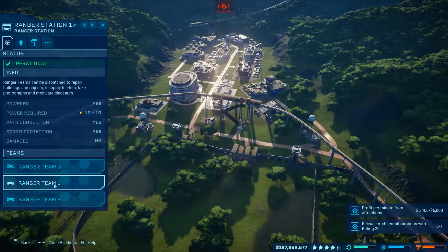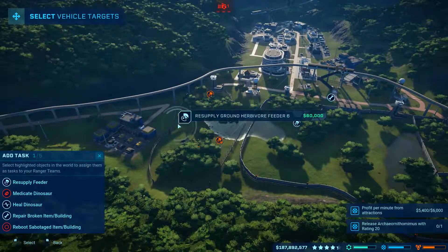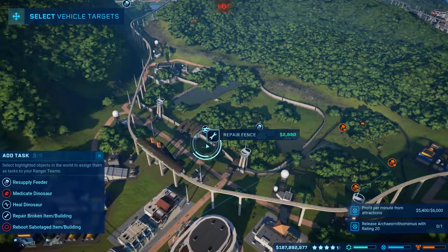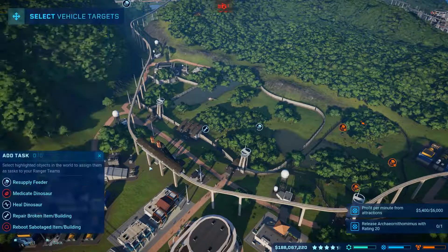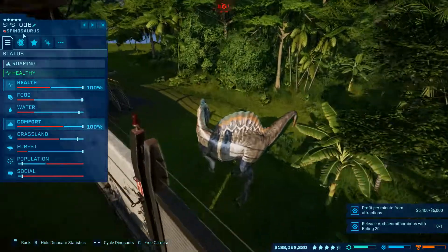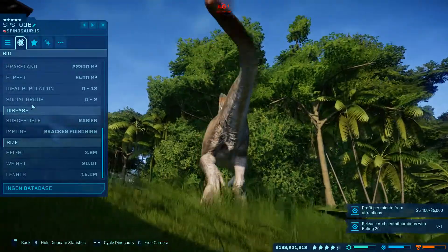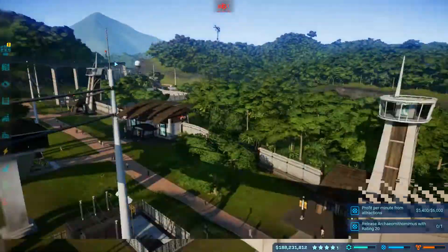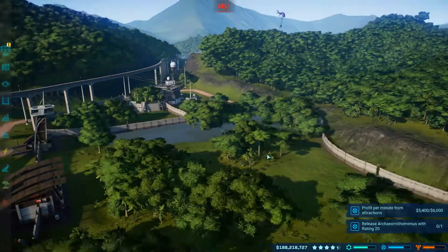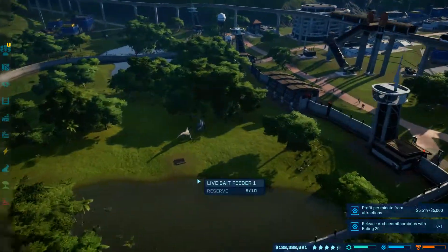Give it some more food while you're there, and get ranger teams up here. This idiot is also trying to escape. This is definitely the one I made for security — the security dinosaurs, even though the mission is finished, are still getting agitated for no reason. So I may have to sell them.